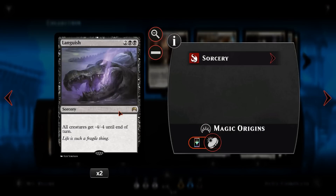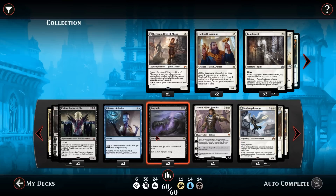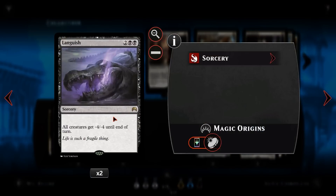We then have Languish. For two and two black at sorcery speed, all creatures get minus four, minus four until end of turn. This is a great board wipe — the best available in black for four mana. If we've got Kalatas out at the time, we get a load of zombies for wiping our opponent's board, which is pretty awesome.